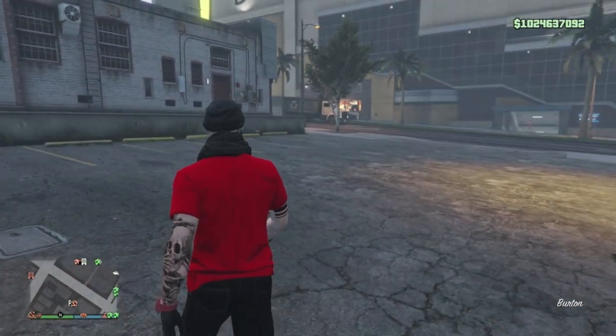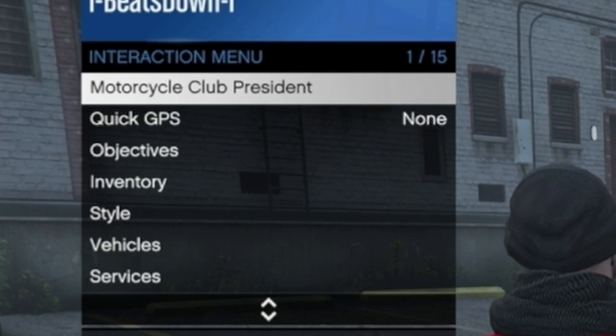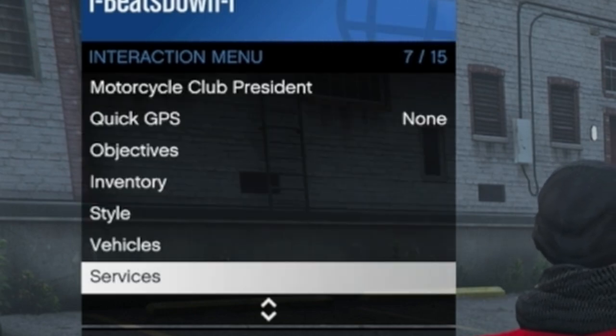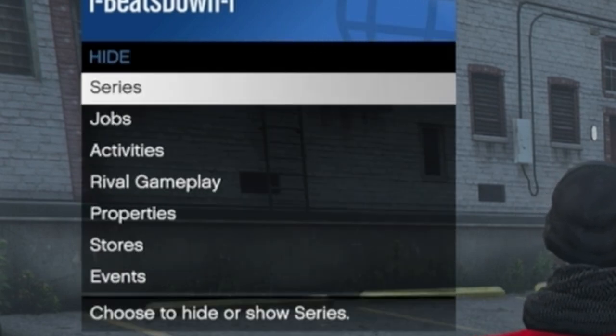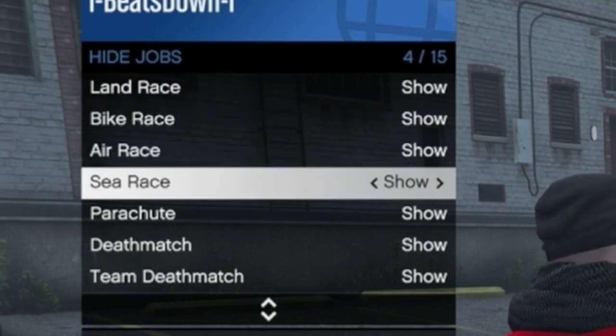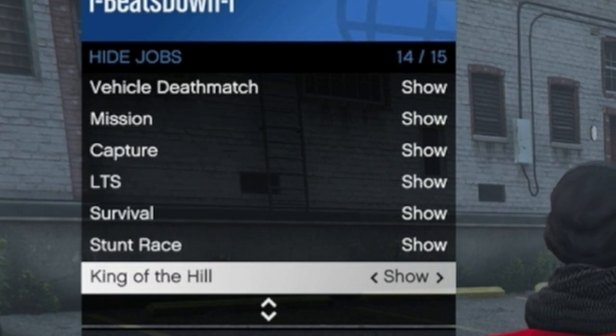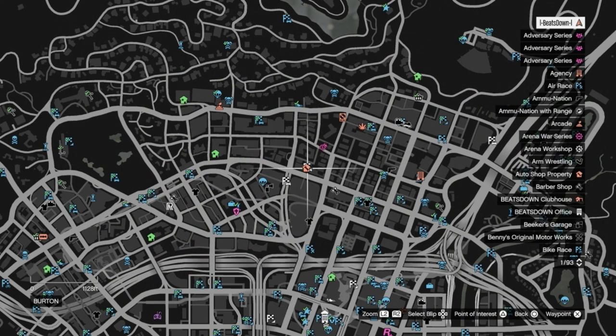The first thing you want to do is make sure that the jobs are visible on your map. To do this, go to your interactions menu, then map blip options, and then select the jobs you want to be visible by switching them to show. You will now be able to see them on the map.